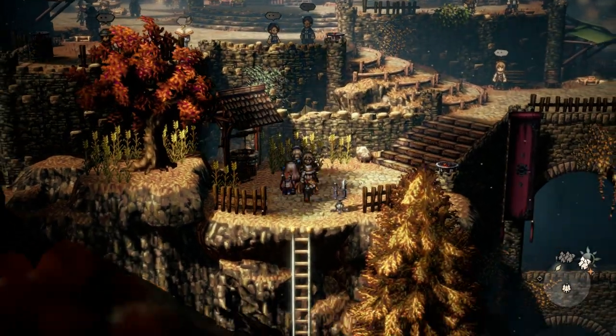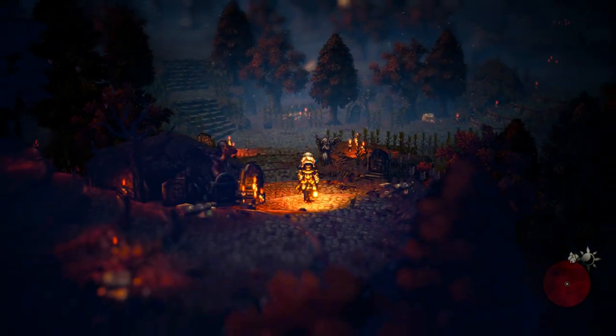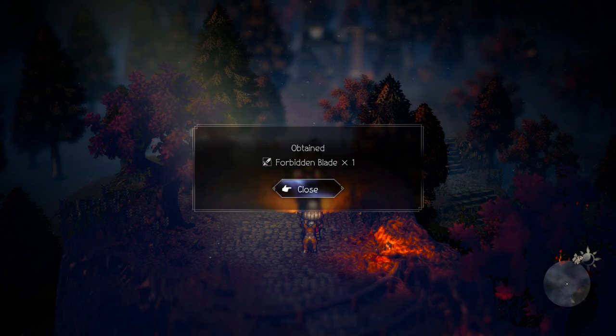Next we have the forbidden blade. Head over to Montwise and go down this ladder. This will lead you into the forsaken graveyard. Progress through the dungeon until you come across a boss fight. Beat the boss and the forbidden blade will be in a red chest.